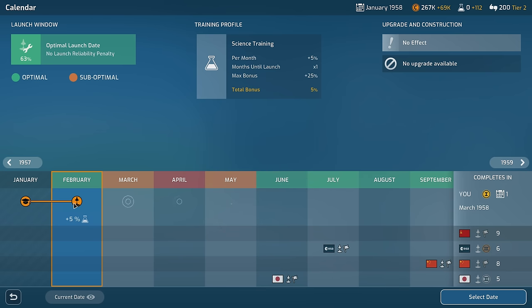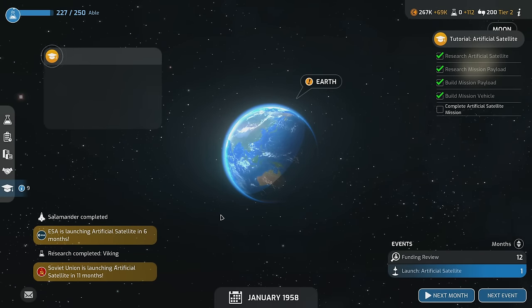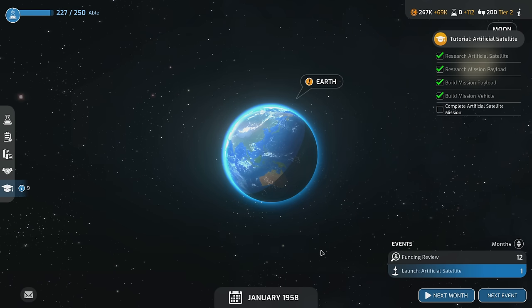I'm going to select February because I want to be first, even though there's a chance we may have to postpone anyway based on conditions. We'll get an extra 5% science bonus — giving us 320 science total. Let's confirm the setup. Able research is now complete and we're ahead of everybody. Optimal date confirmed. We're starting with 65% launch reliability and 63% payload reliability, with 320 science if fully successful. It doesn't look like there's any rain — conditions are good. 65% is still no joke. There's definitely a chance of failure.